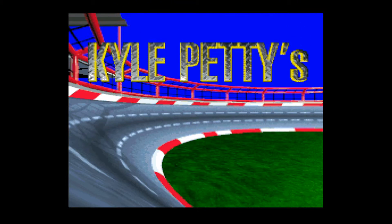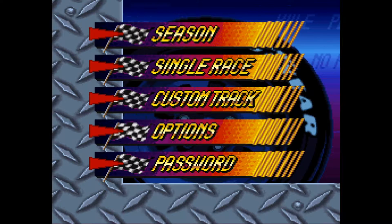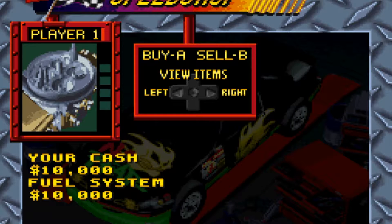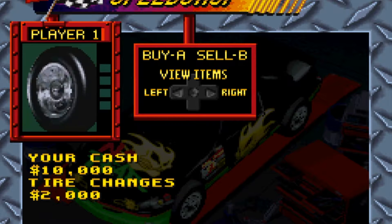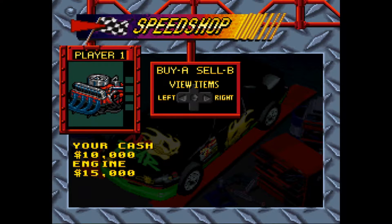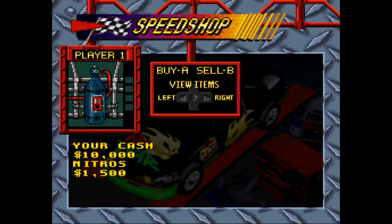Start up No Fear Racing and you're met with the standard assortment of racing game modes, including a full season to compete in, a single race option, and even a track editor that was fairly rare to see in a racing game at the time. Whether you choose season mode or single race, you'll get to customize your car a bit before heading out onto the track. You can use the cash you've earned to upgrade stuff like tires, suspension, and even your very own crew chief. Slap on a few upgrades, and then it's time to get out onto the track to experience the true thrill of stock car racing.